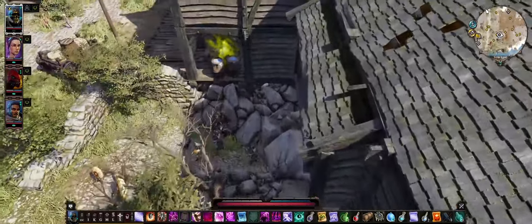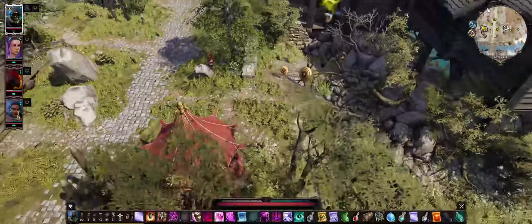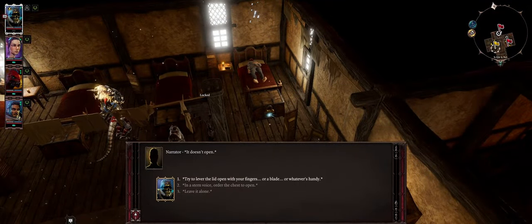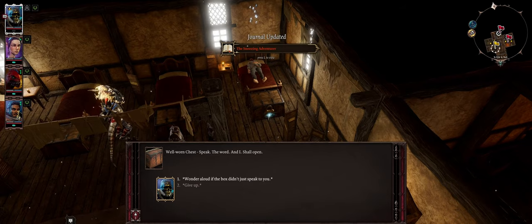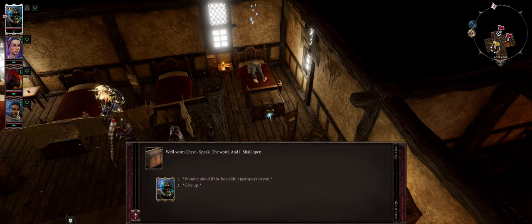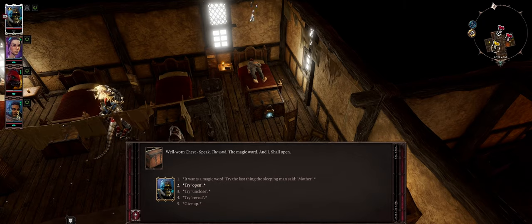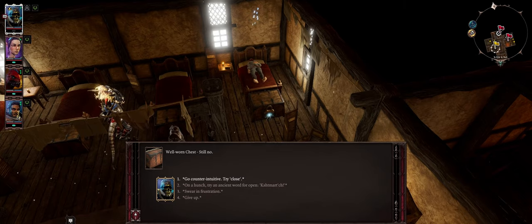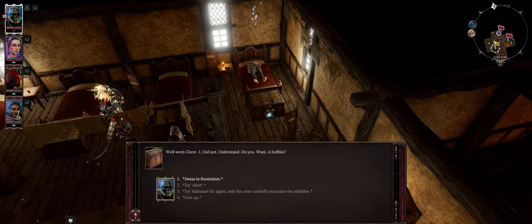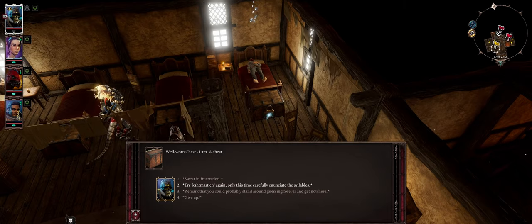I'll continue to look around a bit and see what I can find. Even pressing Alt gives me nothing. The chest won't open — and oh, that's what someone meant about the chest! The sleepy adventure — a box that speaks: 'Speak the word, the magic word, and I shall open.' Let's try — 'mother,' 'open,' 'reveal,' 'scourge' — all no. 'Close' — 'I am already closed.' Trying 'ancient word for open' — it doesn't understand.